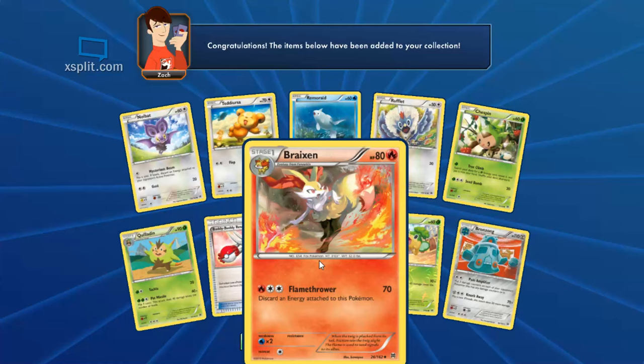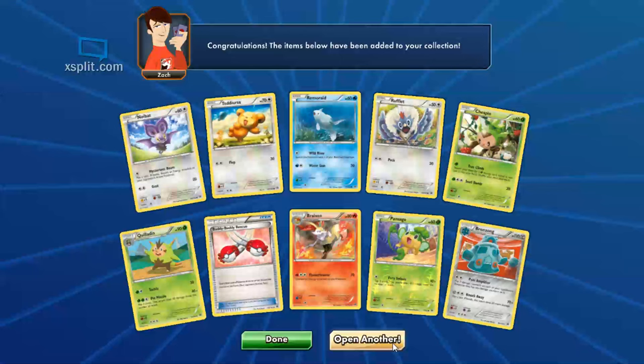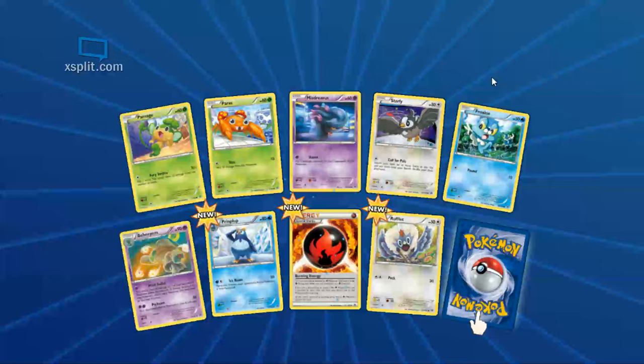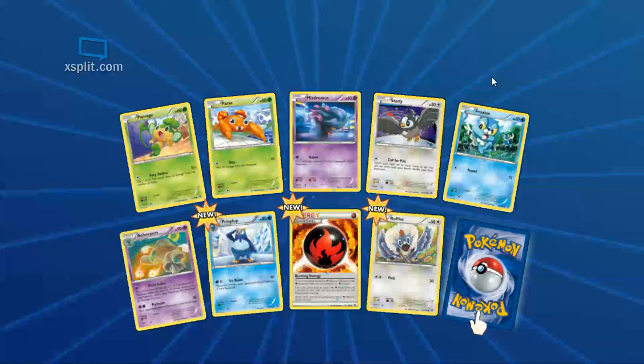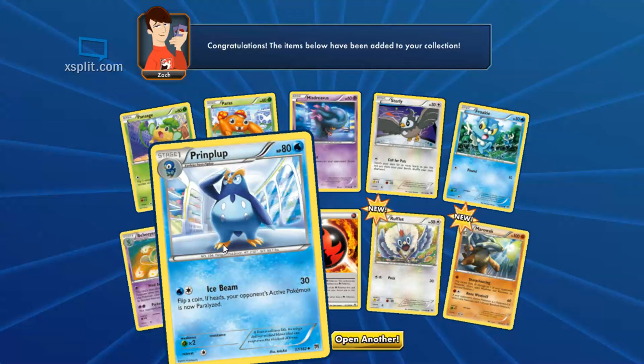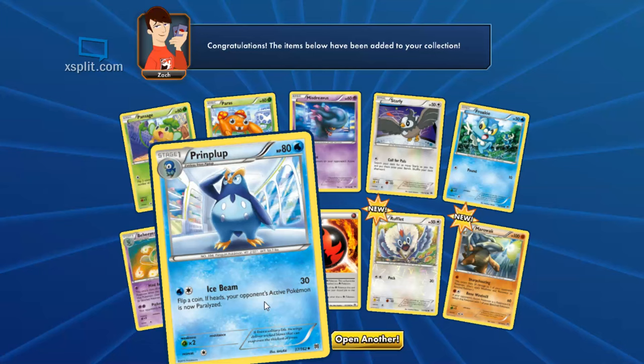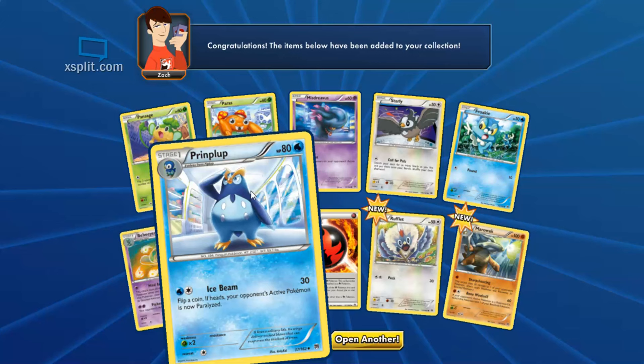Knock Away — flip a coin, if heads does 20 more, so 90. He's alright, I wouldn't rely on him. Let's see, got some Pansage. Got a new Braixen — discarding energy card, I hate discarding energy cards sometimes. It's good though if you've got a bunch of item cards to get that energy back. Opening another pack — we got a couple new ones and Marowak. I'm excited about this Burning Energy — I don't have any of those yet.